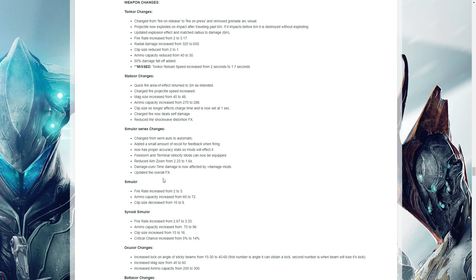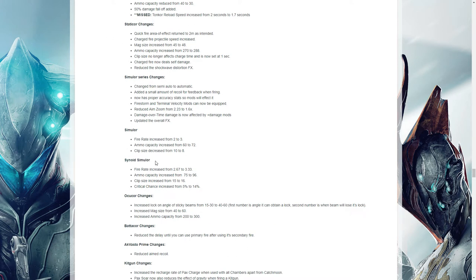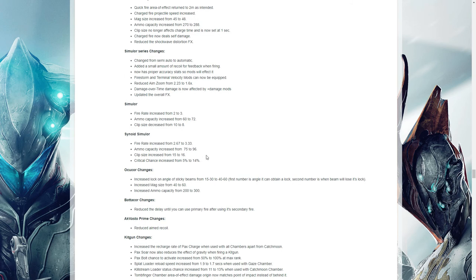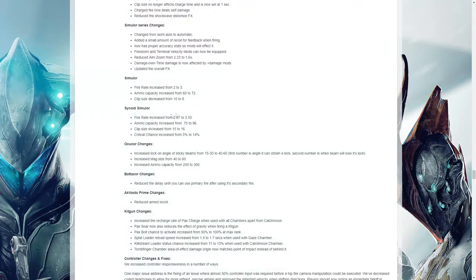Looking at the Cyanoid Simulor, which was an old fan favourite before they nerfed it to the ground — I built this at the time. It's got five Forma in it on my account. I couldn't bring myself to get rid of it after all that work, so I've held on to it. They've buffed it quite a bit.